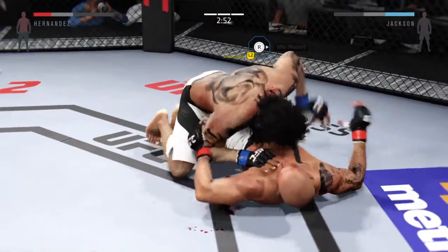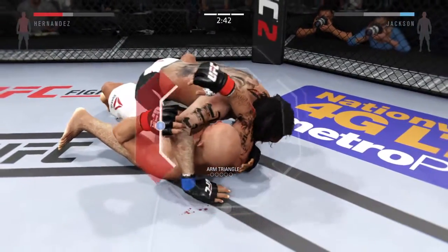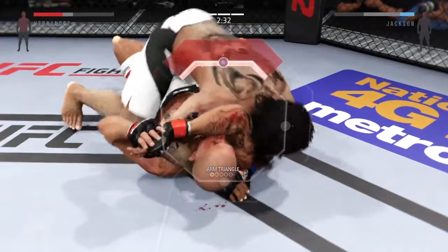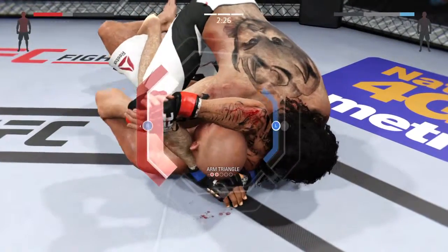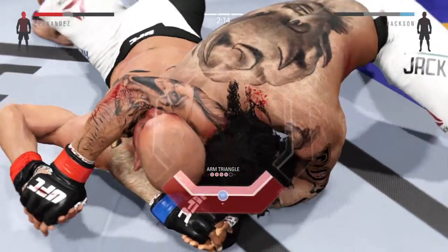He's out of it. He's trying to get that arm triangle. He's going to get out of the half guard — separate the legs. Hop over to the other side. He's got it. Now he's going to rotate to put pressure.